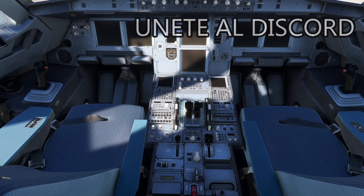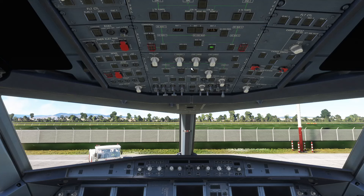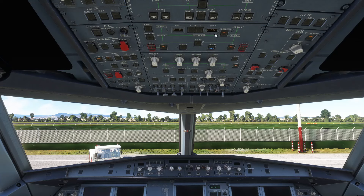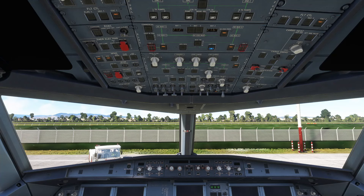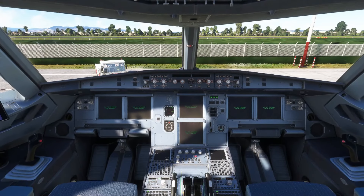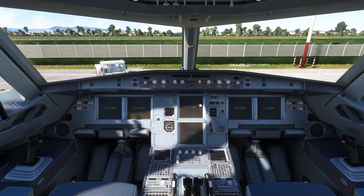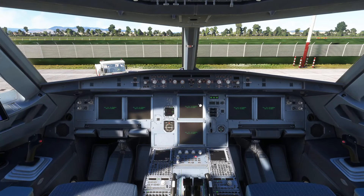Ya tenemos todas las escaleras y listos para empezar el embarque. Sin más dilación, vamos dentro del cockpit a preparar la cabina. Ya estamos dentro del cockpit, vamos a ir preparando el avioncito del primer vuelo del día. Son las 6 de la mañana hora local en el simulador. Revisamos que los Engine Masters estén en off, Ignition Engine Mode Selector en normal, Predictive Wind Shear off, WX Radar off, Landing Gear down, Wiper Switches en off.